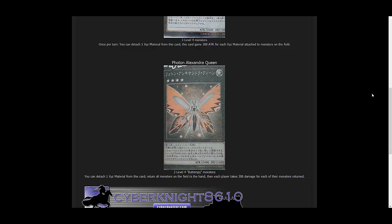Here's the effect: you can detach one XYZ material from this card, return all monsters on the field to the hand, then each player takes 300 damage for each of their monsters returned. So yeah, this card is freaking scary, honestly. You can just return all monsters on the field to the hand — that can change things up quickly. It's a good thing it requires Butterspy monsters to bring it out, because this card would easily be broken and run in every extra deck out there.